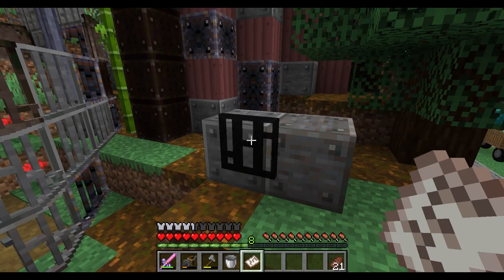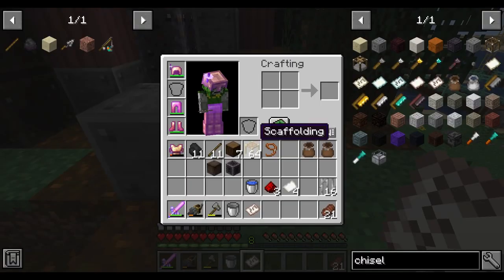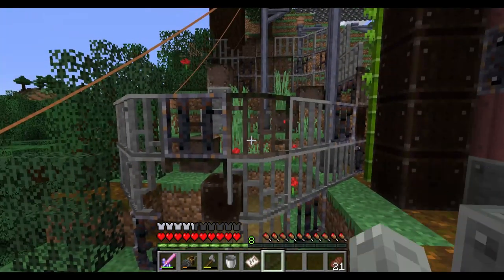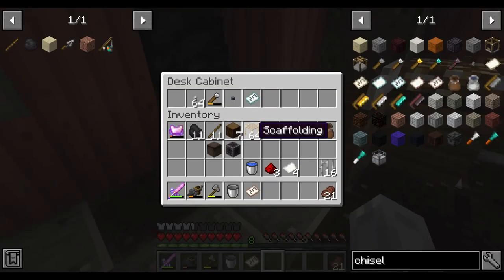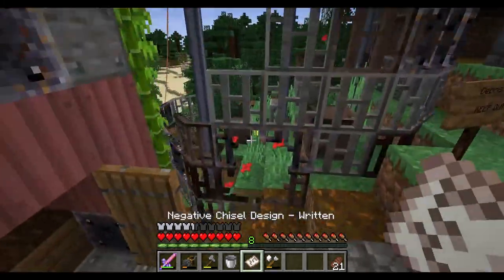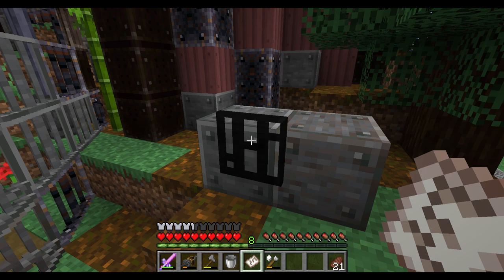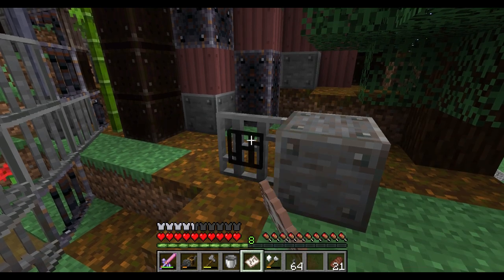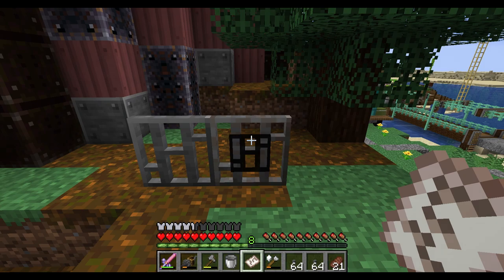If you then right-click, nothing happens — you need a chisel in your inventory. With the chisel in your inventory, you can then right-click and tada, the design is put onto the block.